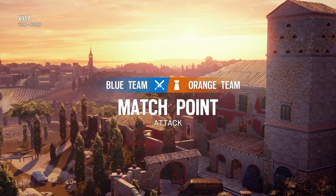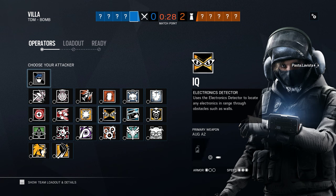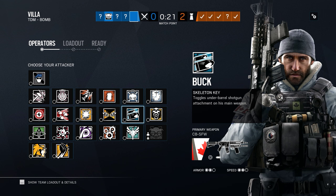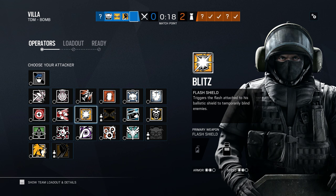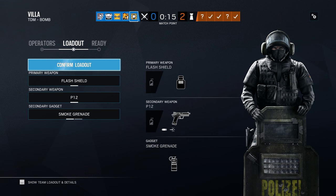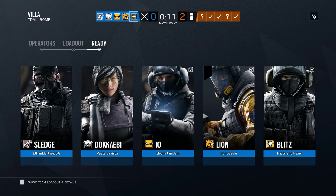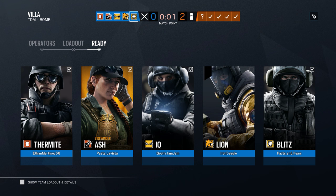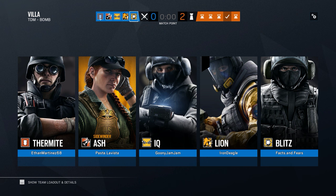I gotta try and remember to do it from below, cause you only need like a little bit of line of sight. Instead of hunting the Cav this time, we'll just rush hard. As long as you know where it is, the Cav can come back and try to defuse the diffuser. This mode being reverse bomb is so weird — we keep referring to the diffuser as the bomb, cause yeah, that's what we're used to.